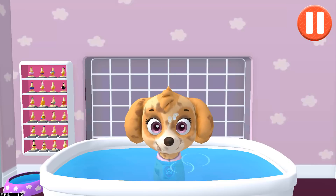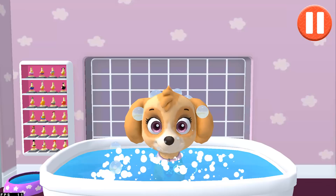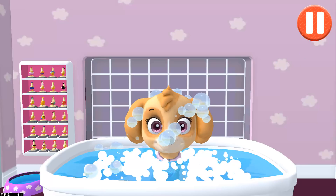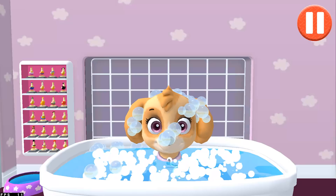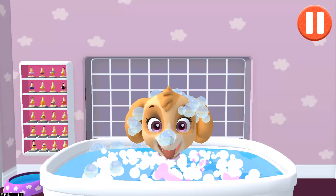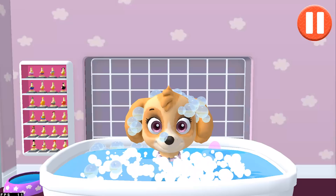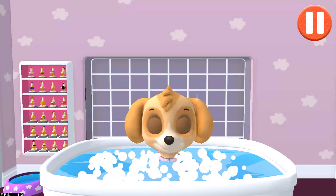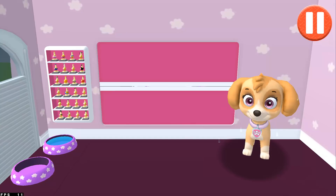This pup needs a good brushing. Tap the picture of the hairbrush. Tap the hairbrush by the sink to begin brushing the pup's hair. Tap and drag the brush over the pup's messy hair. That's some good grooming! I look terrific!